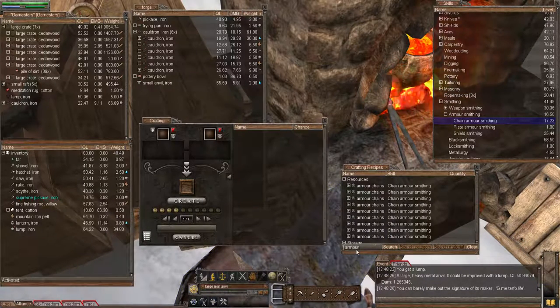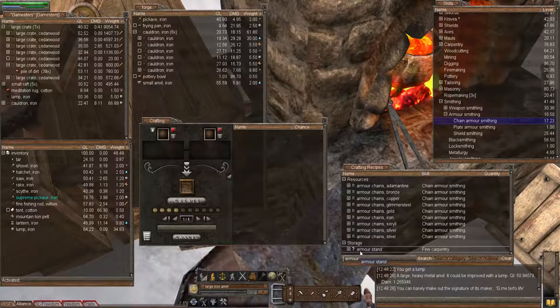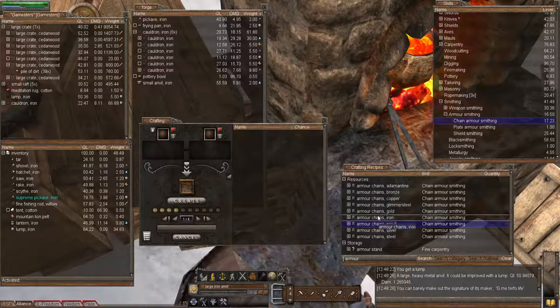We're going to use the recipe crafting window, which is always nice and simple to use. You'll see in there I typed 'armor'. This shows you - whilst I'm going to be using iron for a lot of the things I've been making in the past, you'll notice there are other materials we can use. Materials like glimmersteel and adamantine are limited to either Wurm Online or adventure mode. The ones we can make though are: bronze, copper, gold, iron, silver, and steel. We're going to be making iron, but wouldn't it be nice to have a full gold set of chain armor?